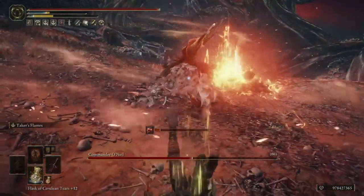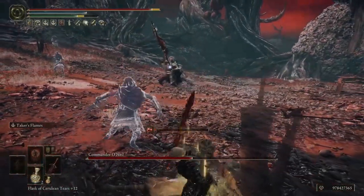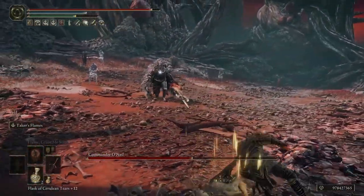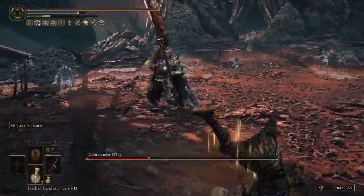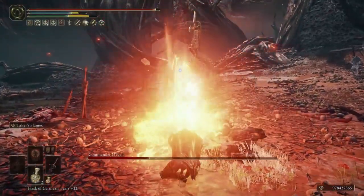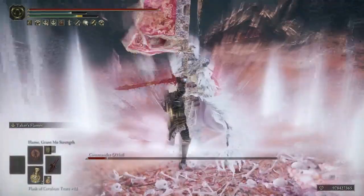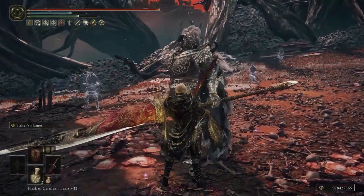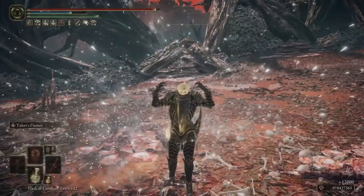Dragon's Bolt Blessing — we're going to use that because Saber is really good at deflecting hits with her sword, and basically the Blessing will allow you to do that in a way because it will make one-handed hits bounce off of you when you have that buff active. And speaking of buffs, Golden Vow and Flame Grant Me Strength do stack together. So now that you've seen what this build can do, I'll show you exactly where to get all the items you'll need to make it.